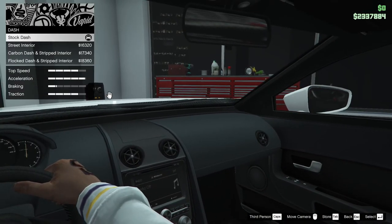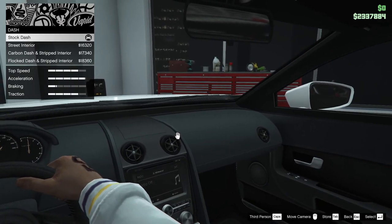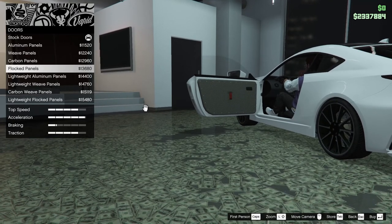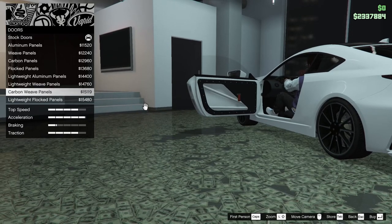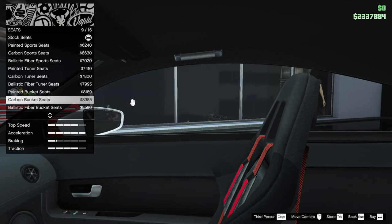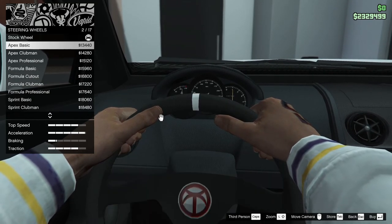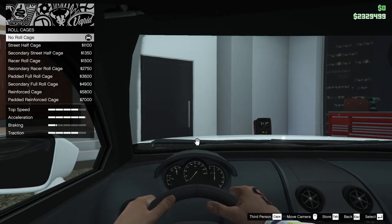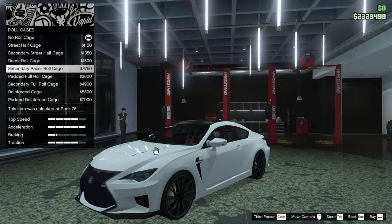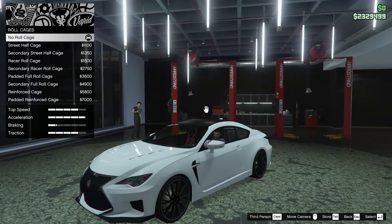For the interior we can add a street interior, a carbon dash and stripped interior, or a flocked dash and stripped interior — I like the stock interior so I'll leave it. For the doors: aluminum panels, weave panels, carbon panels, flocked panels, lightweight aluminum, lightweight weave, carbon weave, or lightweight flocked panels — leaving those stock too. For the seats, let's go for the carbon bucket seats. The steering wheel has a bunch of options but I actually like the stock one because it's got carbon fiber paddles — that's sick — so I'll keep it. For the roll cage we can add a street half cage, secondary, racer roll cage, padded full, secondary full, reinforced, or padded reinforced, but I don't really want a roll cage in this thing so we're leaving it out.